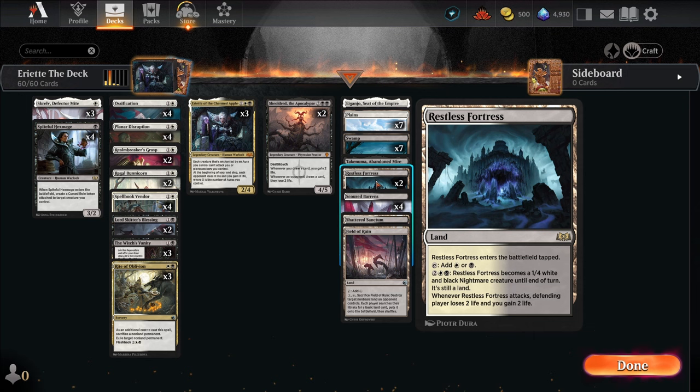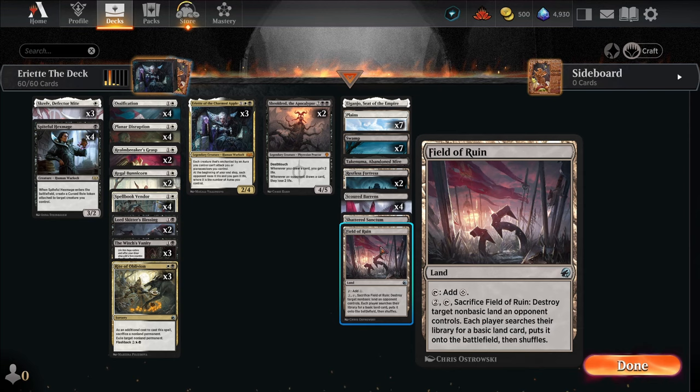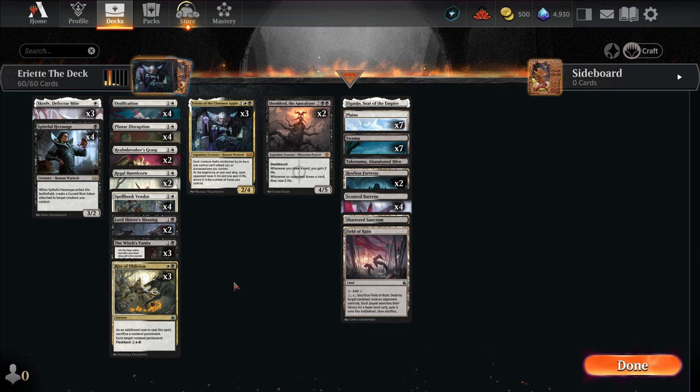And then of course Sheldred, because the name of the game is gain and drain, and that is exactly what Sheldred does. For the lands, we have nothing super special. We do have two Restless Fortresses because of the obvious gain and drain in the deck — whenever a Restless Fortress attacks, defending player loses 2 life and you gain 2 life, and it's nice to attack planeswalkers too. We have one Field of Ruin because Murex is a problem, and other man-lands are problems as well. That's the stuff we have in the deck — I hope you stick around to see how it does, because we're about to get into it.